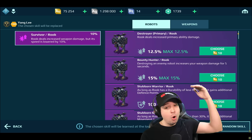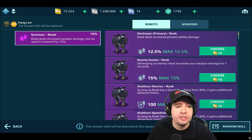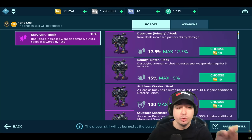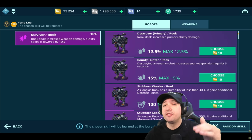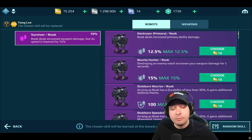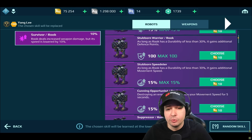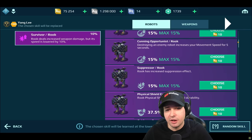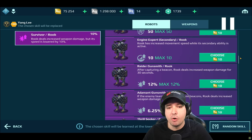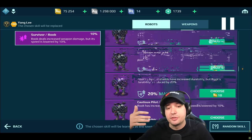Let me just show you all the pilot skills that you can have. I have an empty Yang Li, and to the left you see Survivor - increased weapon damage but speed is lowered. 10% more weapon damage. If you want to make an Assassin playstyle or killing damage output Titans, that would be the skill for you. You can pause the video to check out all the skills. It's basically all the skills we know from the game, with on low durability getting resistance or speed.